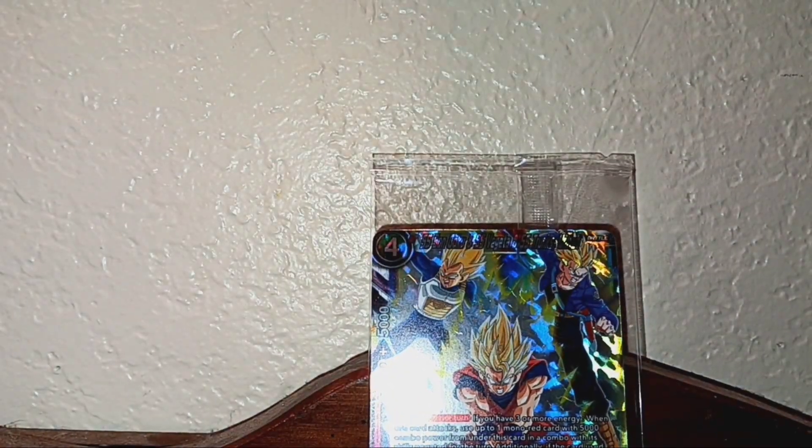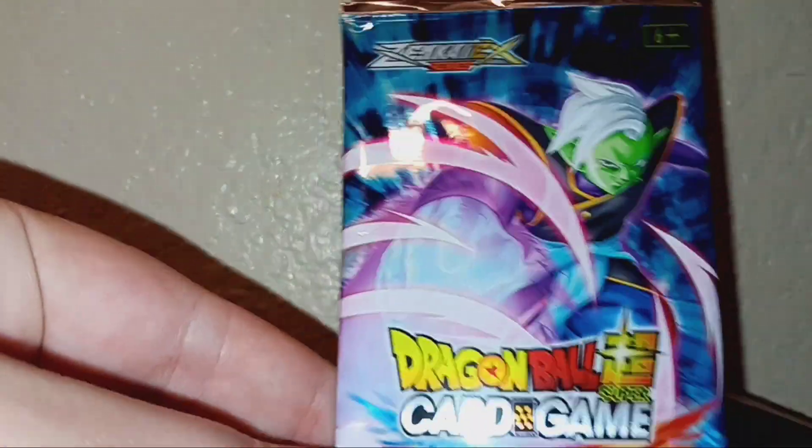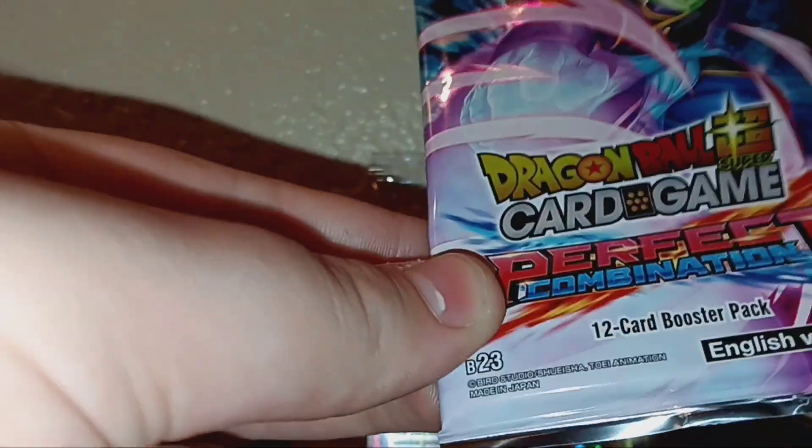Alright, time to move on to the stuff. Here's the packs - you got Raditz, Goku's brother if you don't know, Dr. Droid, Goku or Trunks, Fused Zamasu, and I guess we'll open up the first pack. We could do Raditz. Let me get my knife.